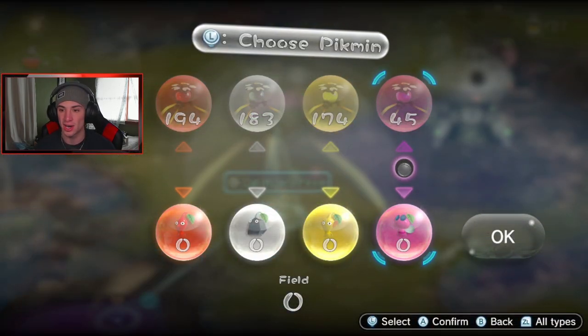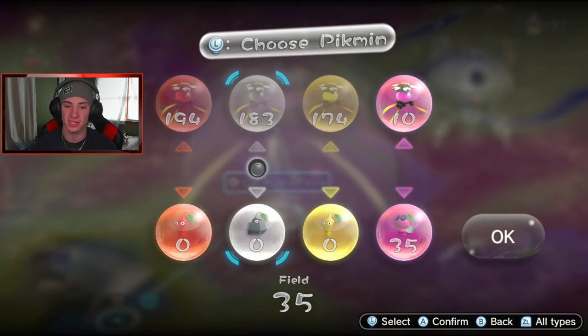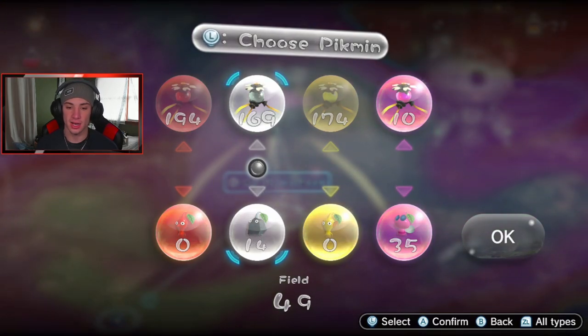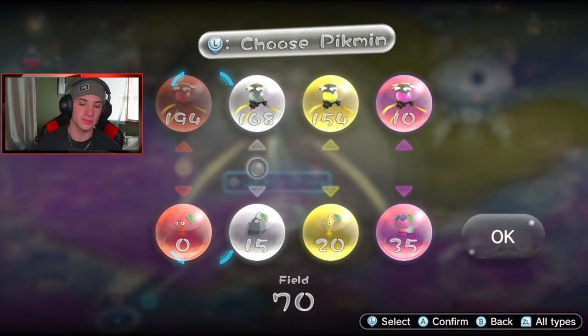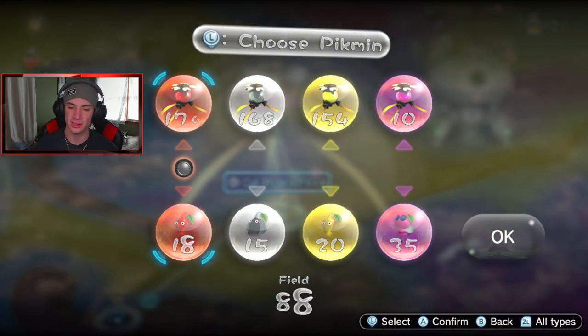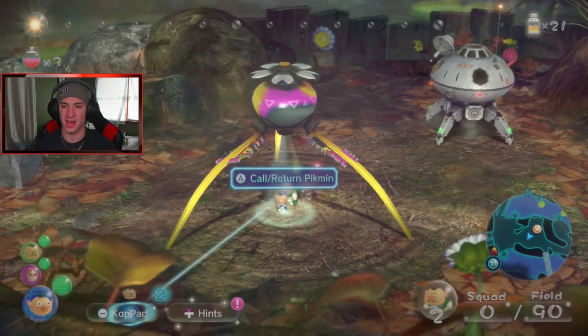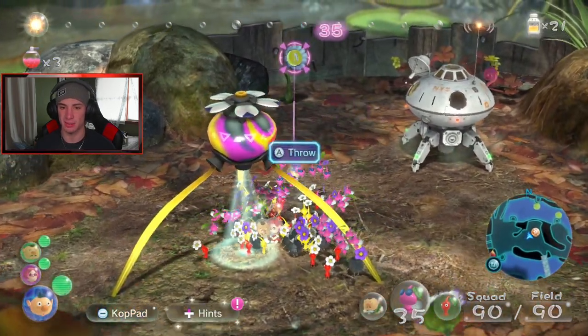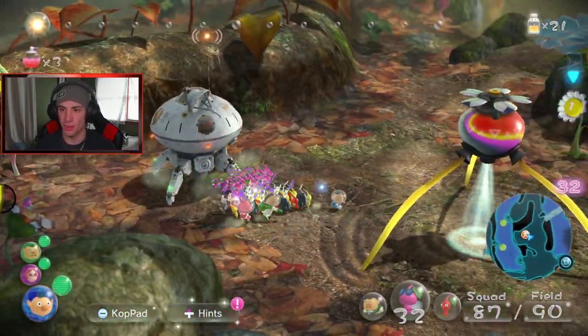We collected a ton of winged Pikmin which is really nice, and we're actually gonna have to use a lot of them. I'm gonna pull out 35 winged Pikmin, 15 rock Pikmin, 20 electric Pikmin, and another 20 — I think that's sitting pretty good. I really like that. We got some winged Pikmin so we can actually get some things done.